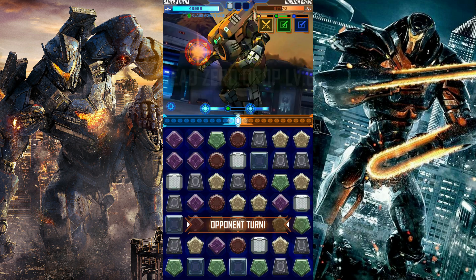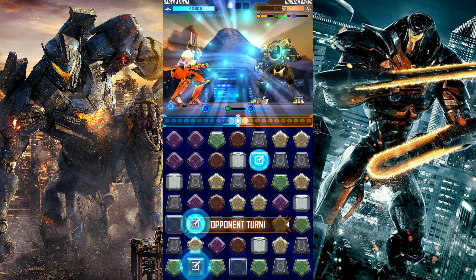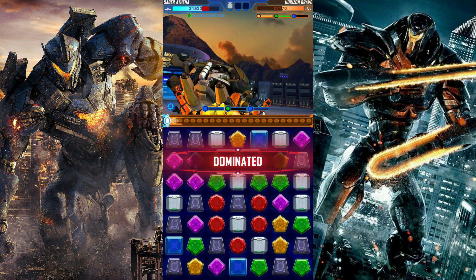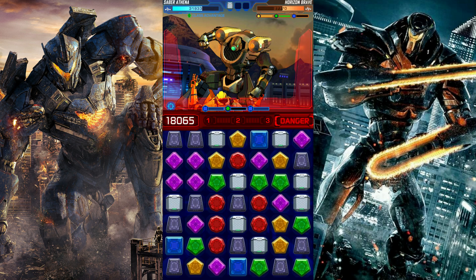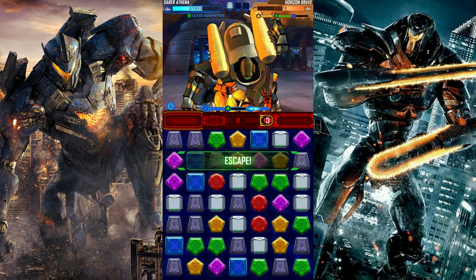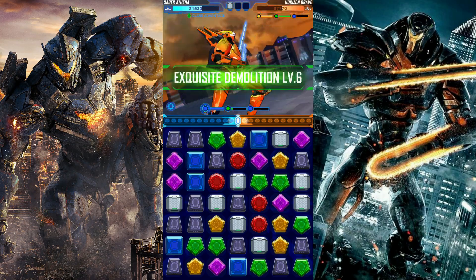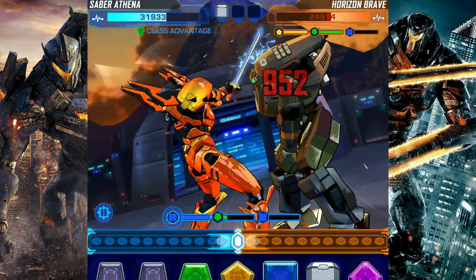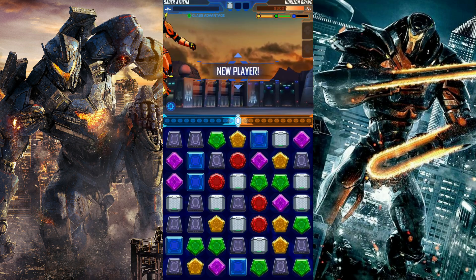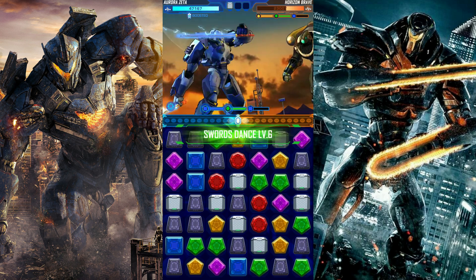It reduces the HP from about 60% to zero — incredible! Oh, he got so lucky with that — oh no. It's okay, I can get lucky too. Time to end this madness, just deal as much damage as possible and then bring in Aurora Zeta to end everything.